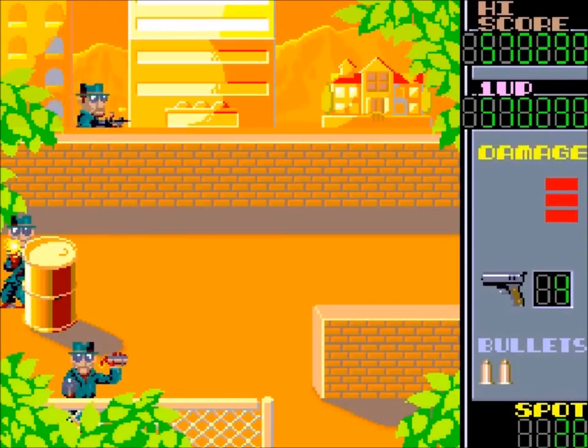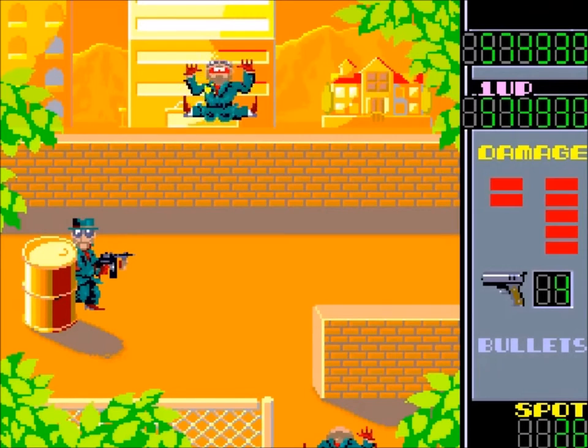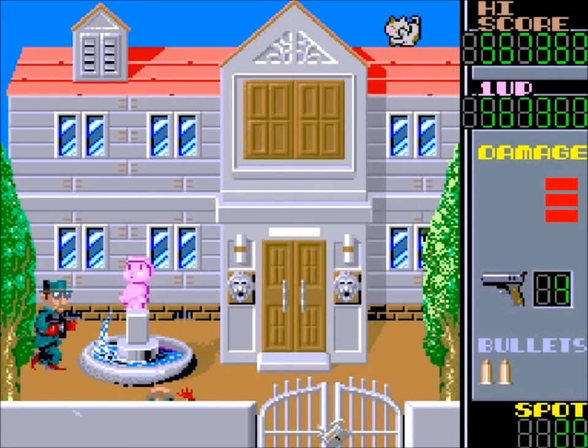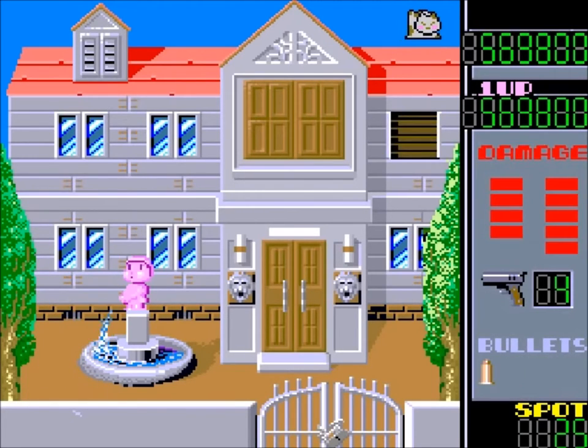Seldom, enemies throw dynamite at the player which causes substantial damage if it isn't shot while still in the air. The player receives lives at certain scores. After some time the gangster boss shows up — he will damage the player without prior flashing. Each common level ends shortly after the boss is killed.